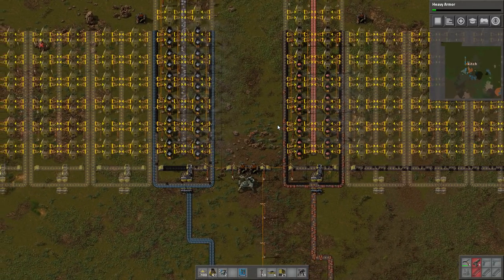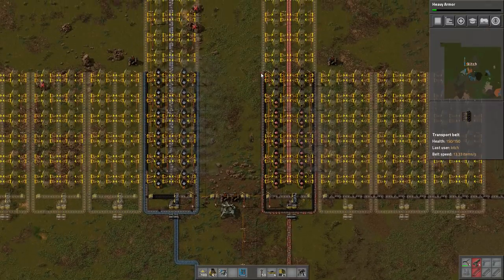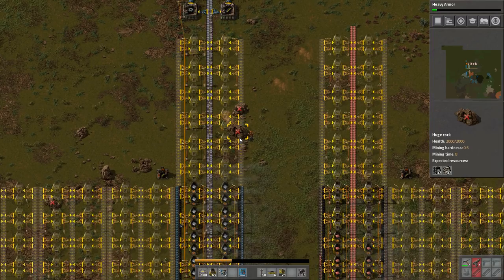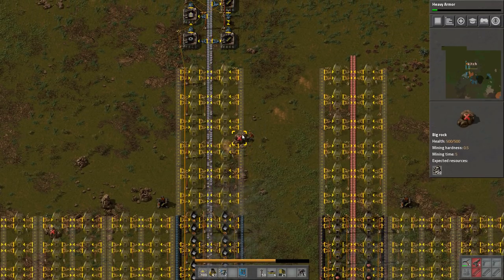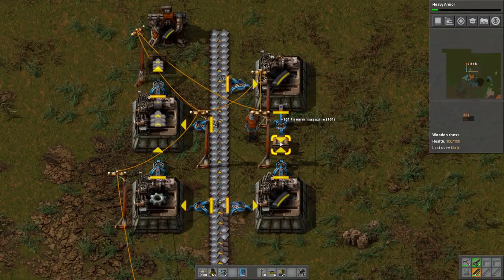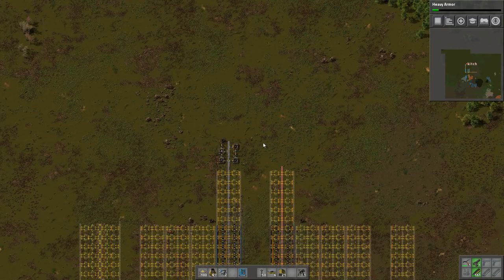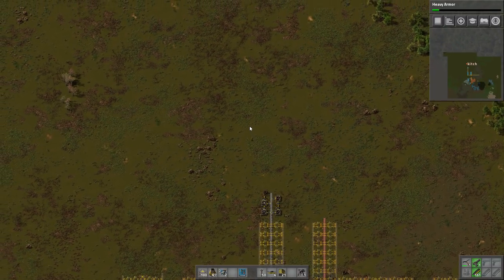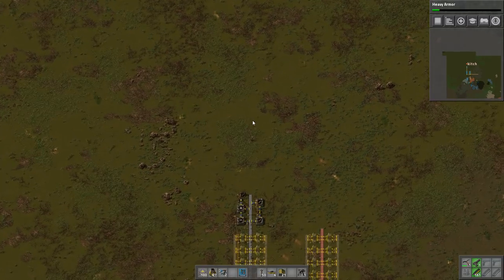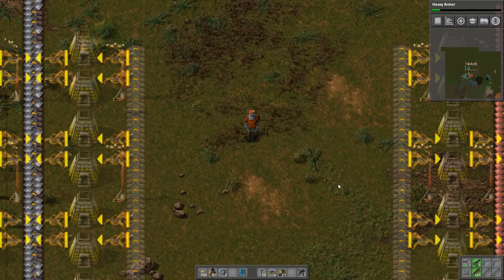We have smelting running. Iron looks like it's running pretty good. Copper is a little light as far as miners go, however we don't have a big demand on copper right now — that line will fill up eventually. We need more miners on copper but there's no huge hurry. We're making some transport belt, we've got a lot of transport belt as well as ammo. Next episode I'm going to focus on getting the bus layout planned — I'm going to try something a little different with the bus this time and I think it's going to be interesting. Thanks very much for watching, see you in the next episode!